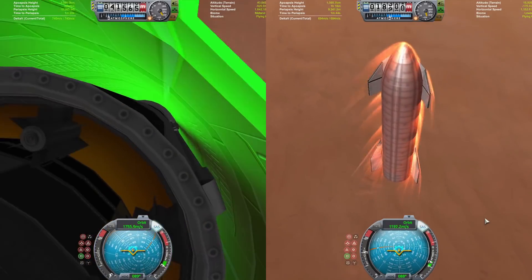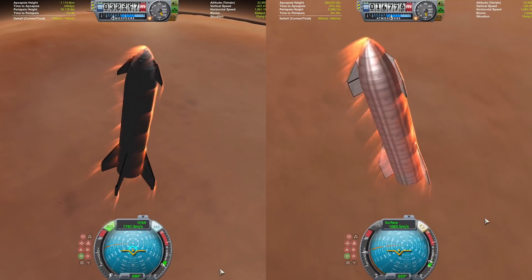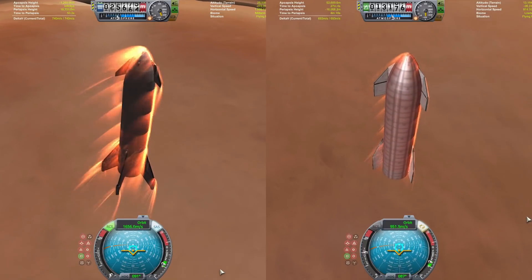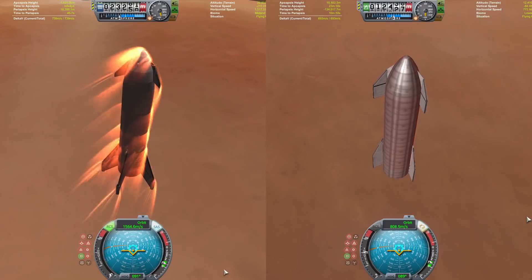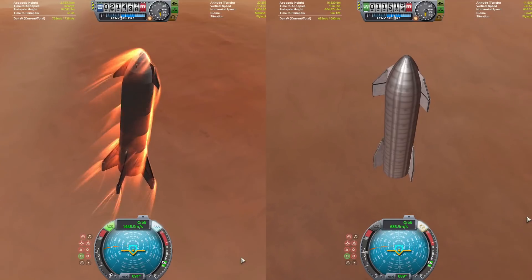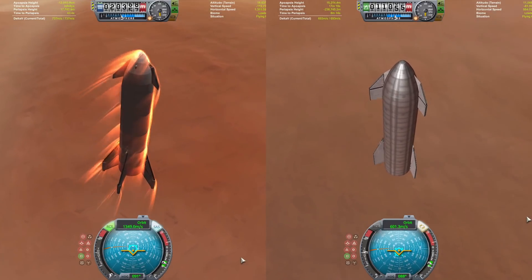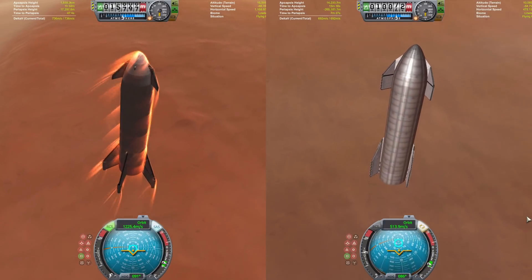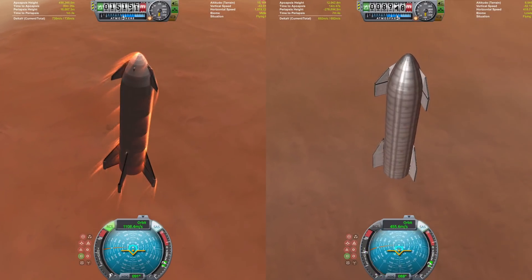Both craft are slowing down and starting their approaches to Duna. BFR has now entered the atmosphere as well, so we have both craft heading down to the surface. BFR is starting to catch up — coming a little bit faster through the atmosphere — as Starship has bled off most of its velocity and is now transitioning to the belly flop. BFR has come below 20 kilometers in altitude, and Starship is down at 10 kilometers.